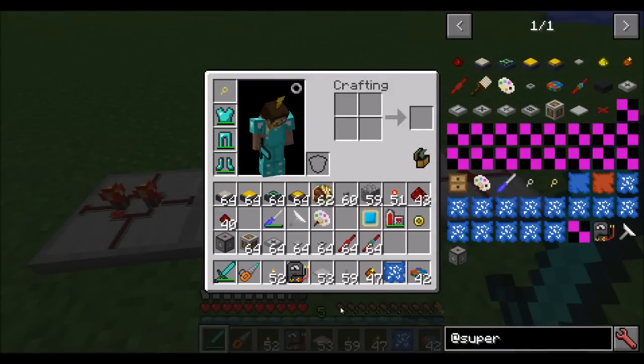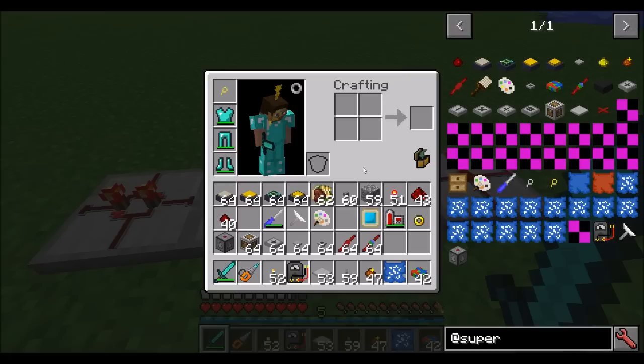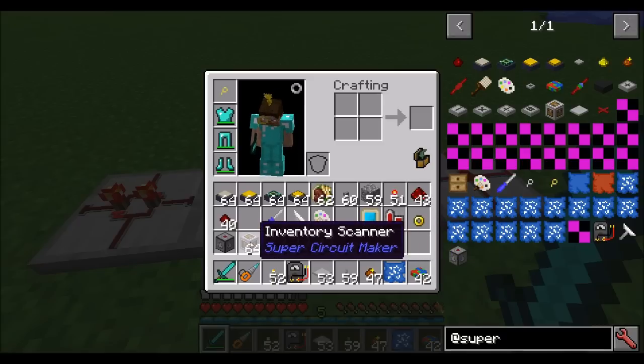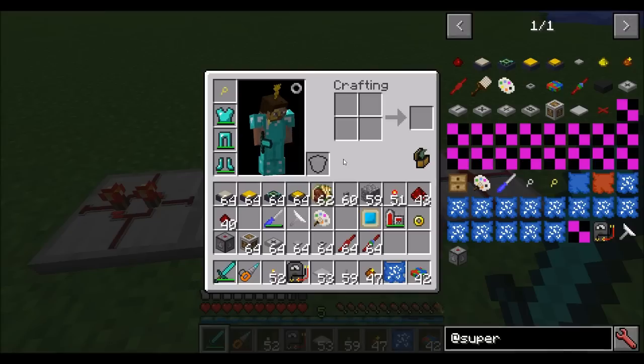Today's episode is going to cover some more advanced topics. We're going to look at analog cables, so you can have analog signals here and see how they translate to analog signals in world. We're also going to look at vertical circuits, which are three-dimensional circuits that use bundled sticks, redstone impregnated sticks, and tiny plates. Then we're also going to be talking about the inventory scanner, the block update detector, and circuits within circuits — Circuitception right here on Super Circuit Maker.